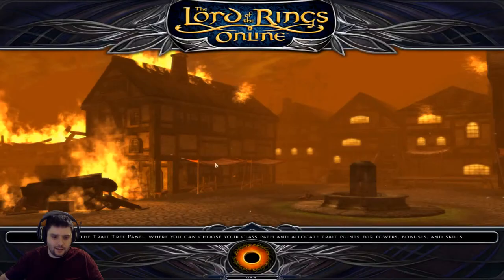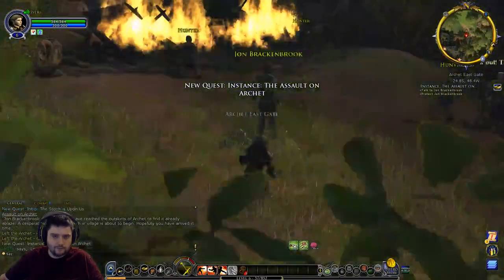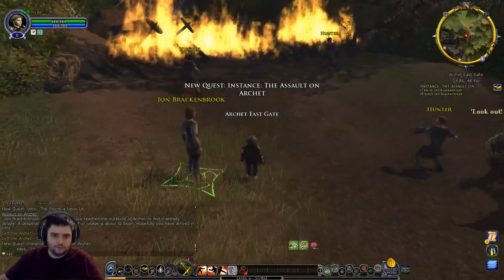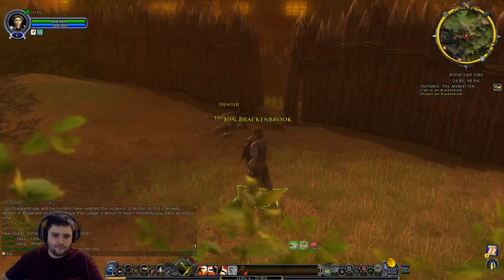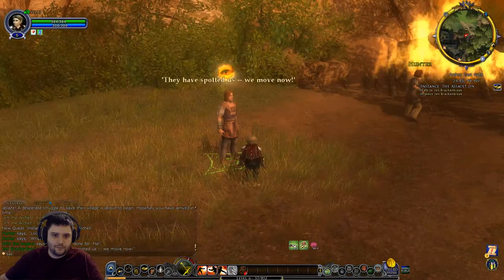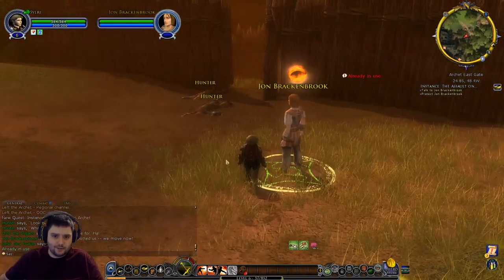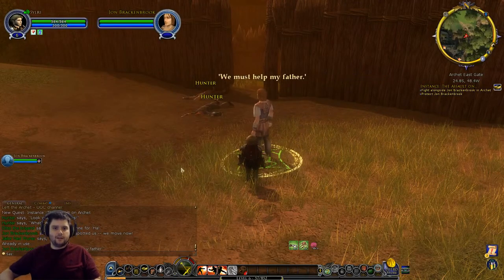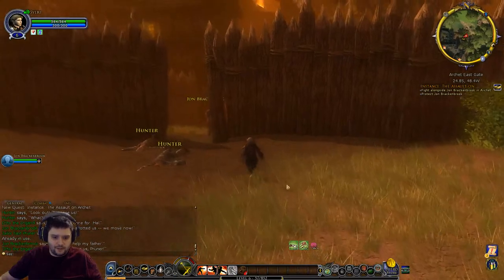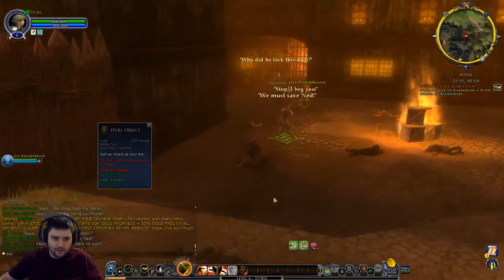We travel now, we've got a ding and a new skill - Hurl Object! John Brackenbrook and his hunters have reached the outskirts of Archet to find it already ablaze - a desperate struggle to save their village is about to begin. They've spotted us: 'We must move now! Come on, we have no time to lose! We must help my father!' What's this new skill - Hurl Object is a ranged skill, 25 metres.